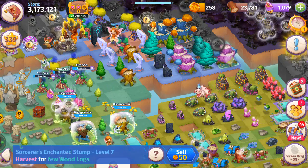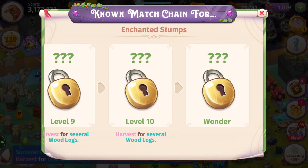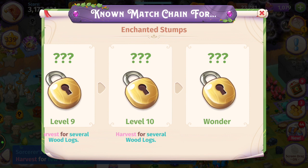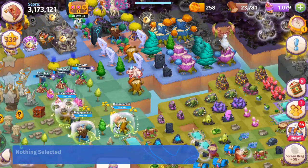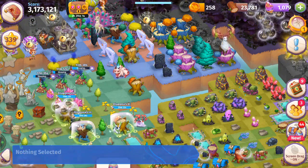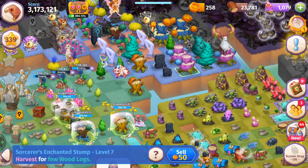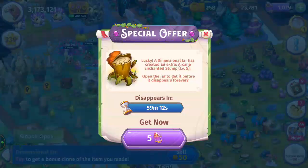The long-term goal here is to get the wonder. There are 10 levels of enchanted stumps and then the wonder — that's going to be the equivalent of Stonehenge in Merge Dragons. Stonehenge is super powerful, so I'm definitely going to try to get the wonder for these enchanted stumps. If it's anything as powerful as Stonehenge, it's a must-have.